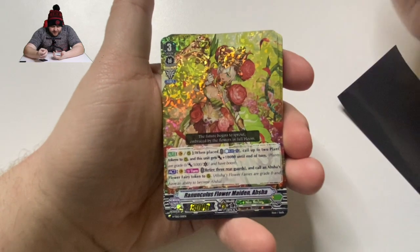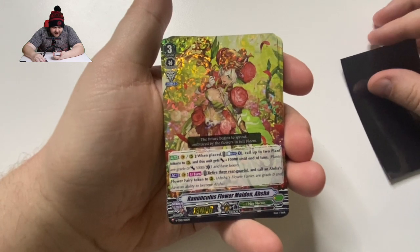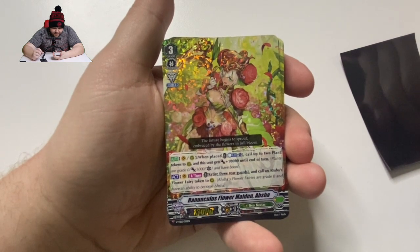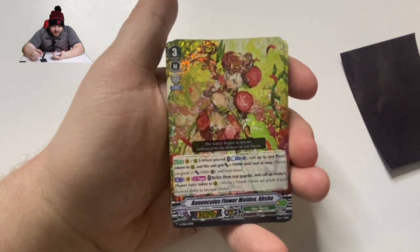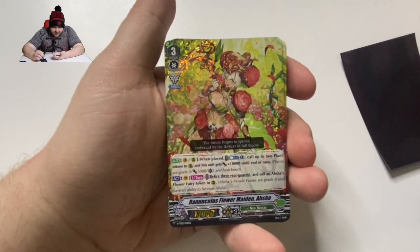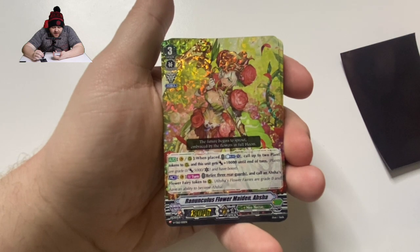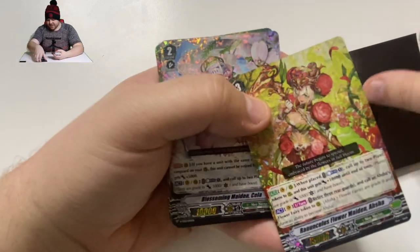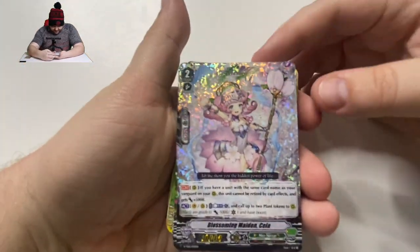So first thing off the bat: Rhinoculus Flower Maiden Asha. Two different effects here. You got the Vanguard Retire 3 Guard, and rear guards call Asha Flower Fairy Token to the rear guard. Very cool. Grade 0 with the ability to become Asha. And the Vanguard or rear guard effect will counter blast 1 when placed — call up two plant tokens and this unit gets 10,000 until end of turn. The plant tokens can be used as offensive units, grade 0 with a critical and the boost ability. There's absolutely some potential there, especially if you put a plant token behind her.